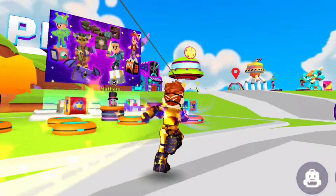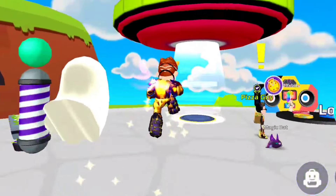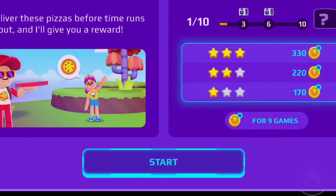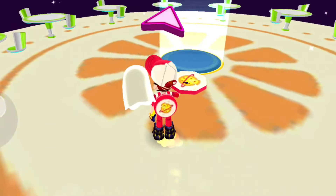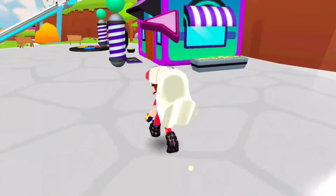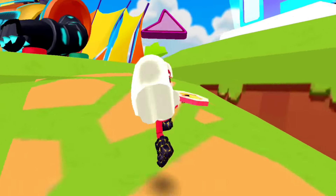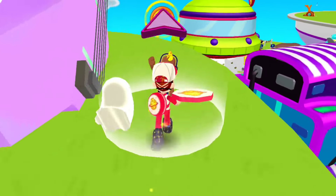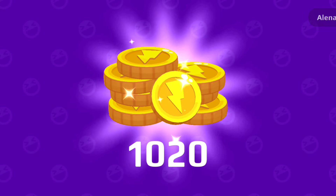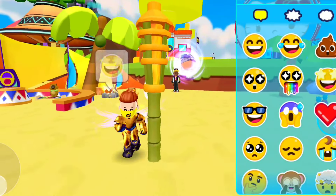Our next mini game is Pizza Delivery. We need some coins to get rich, so we need to deliver some pizzas. Here we take our order for pizza delivery and need to deliver three pizzas to get our reward. Just follow the arrow to find your pizza customer and deliver the pizza on time. After delivering three pizzas you'll get your reward!